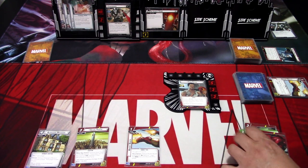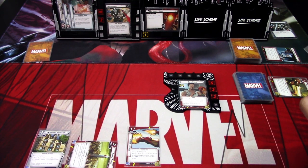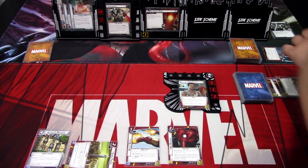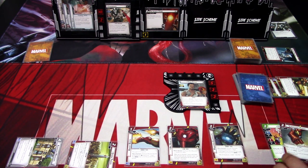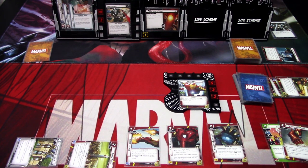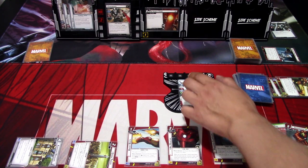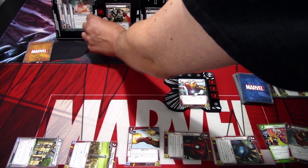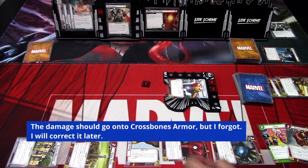We start our phase by using Stark Tower to search for a tech upgrade — grab the Boots again. Use the Boots and Bait and Switch to play Arc Reactor. Use Repulsor Blast and Starhawk to play Power Gauntlets. We draw a card — nothing useful. We flip to hero form, thwart for one using the reactor, then deal one damage, hit again for one. We take two retaliates.